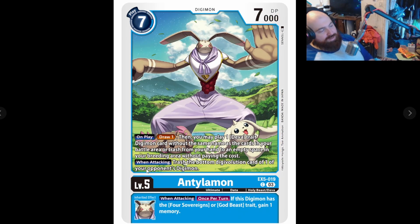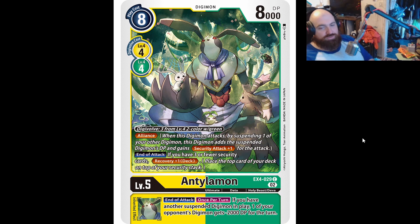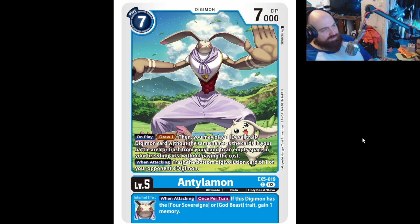Next is Antylamon: when attacking, trash the bottom Digivolution card of one of your opponent's Digimon. I don't think this is such a great thing anymore because a lot of the game now has specific source removal. When attacking, once per turn, if this Digimon has the Four Sufferings or God Beast traits, gain one memory. Because this is an attacking effect and doesn't have to be deleted specifically, I would personally play the EX4 Antylamon over this — you can do Alliance stuff with it, and if you're a 14K or 19K monster with two attacks, your opponent has to stop it.